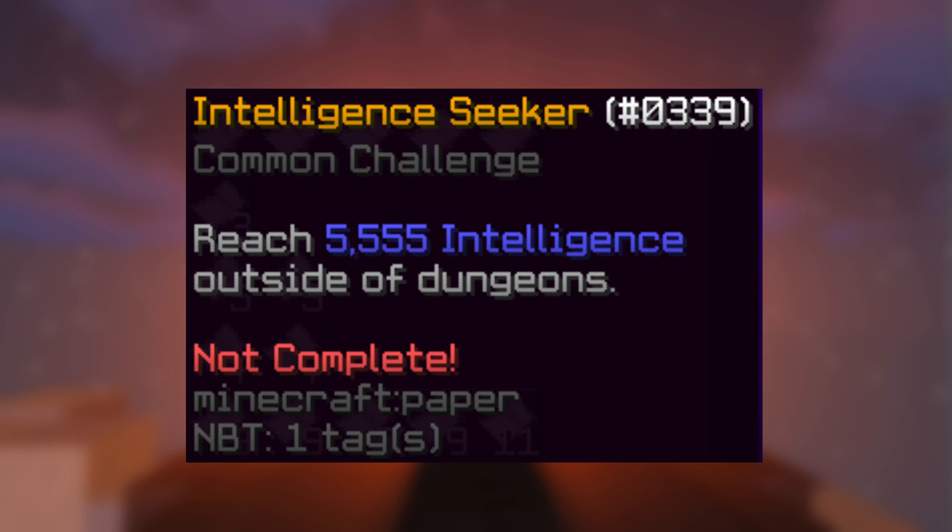Ghost Combo: You need to be able to deal 1 million per hit, as the double hit from crimson doesn't work sometimes. Get a good damage set like full necron or high tier crimson. Maybe even use a warden helm and a giant sword, dart claim, or use a mithril golem for maximum damage.